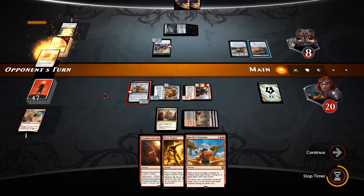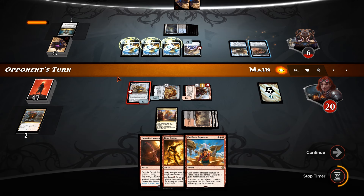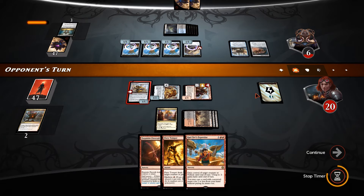If he sacks then we lose life equal to the number of counters on it. He's probably going to make servos now. Yeah — makes 3 servos. Oh, it's one of the artificer variants — when an artificer enters the battlefield.